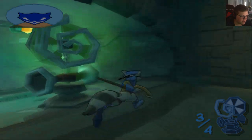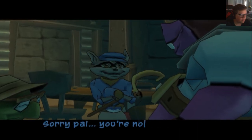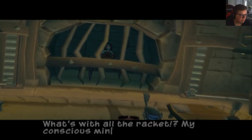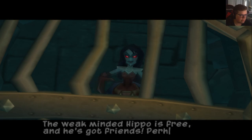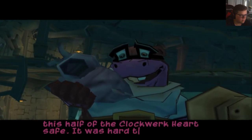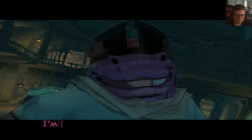That was actually kind of clutch. Oh, my head — who? What? Is this heaven? Sorry, pal, you're no angel. Just take a few deep breaths and try to center your thoughts. What's with all the rocket? My conscious mind is a wreck. The weak-minded hippo is free, and he's got friends. Perhaps it's time to reevaluate some life choices. I managed to keep this half of the clockwork heart safe. It was hard to hide from the Contessa — oh, Contessa! She's getting away! Murray, lift those crank bars so we can chase after her. Let's do it — I'm on it!